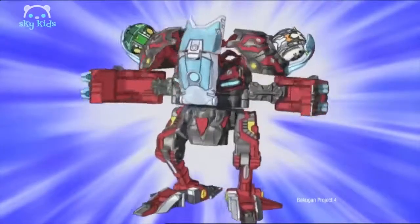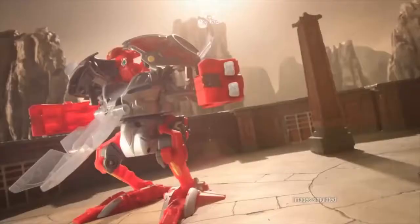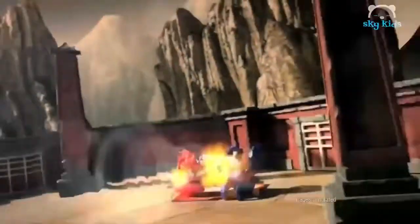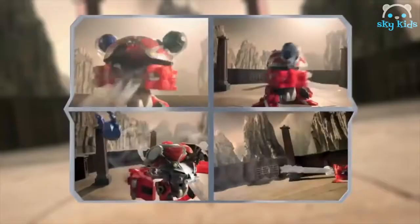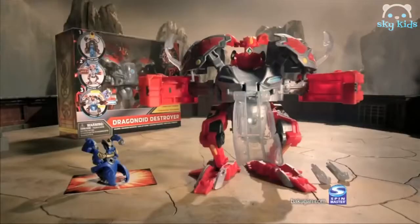Sky Raiders soar through the air in a powerful surprise attack, shooting down enemies with explosive missiles. Spin, stand, jump, shoot — four powers, one mega monster. Dragonoid Destroyer comes with one Bakugan and one Bakugan Sky Raider from Spin Master.